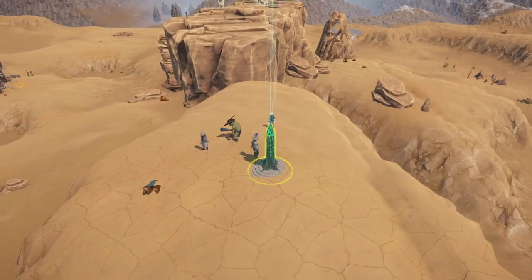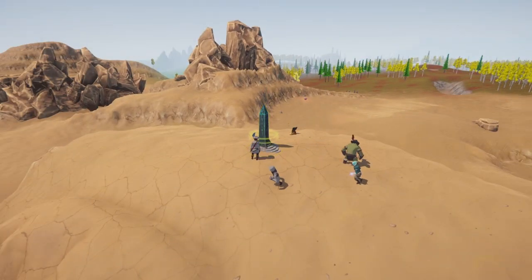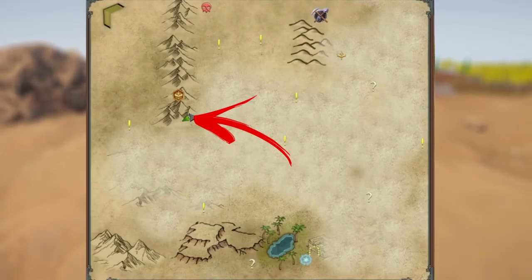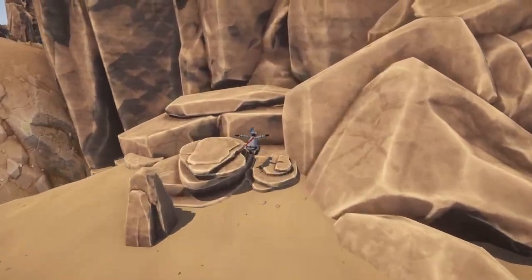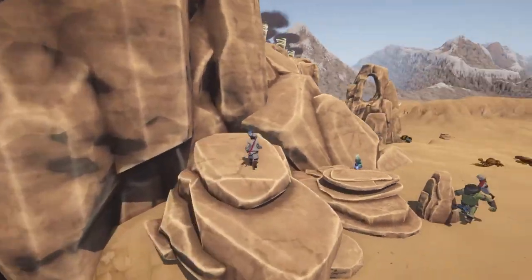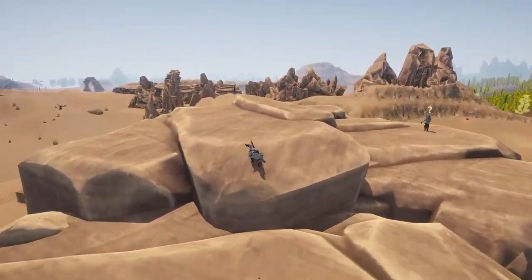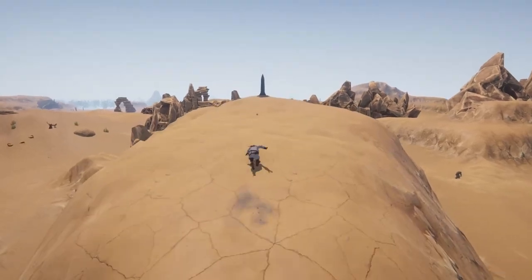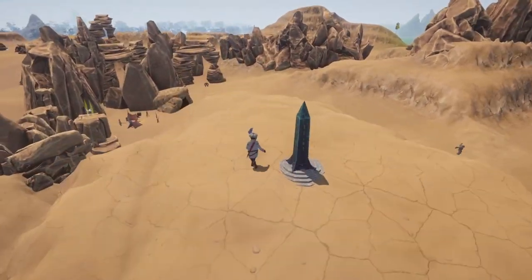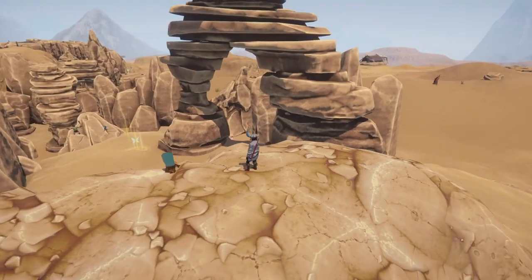Number nine is in the desert — there are sort of two ways you can get it. It's located right here just underneath the Time Challenge. The first way is to just climb up all these rocks with a flying mount and get it from up near the Time Challenge. The second way is to go through a gauntlet run.